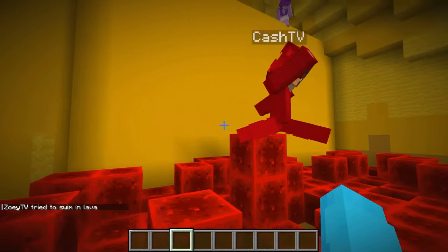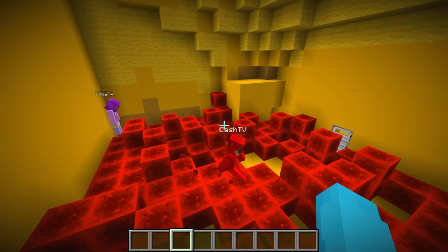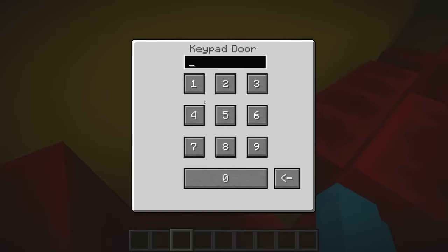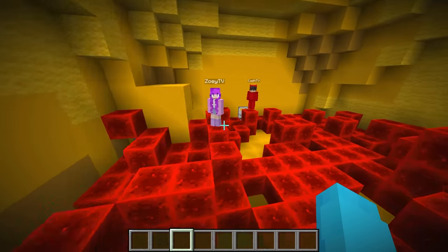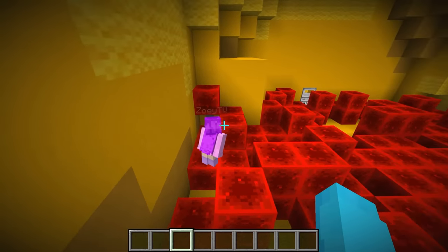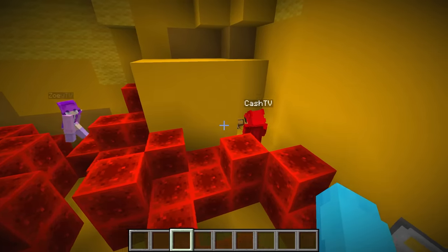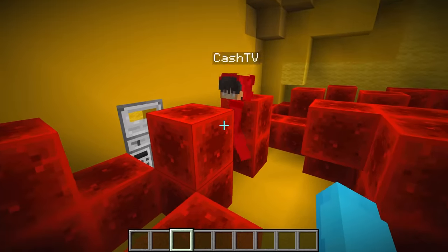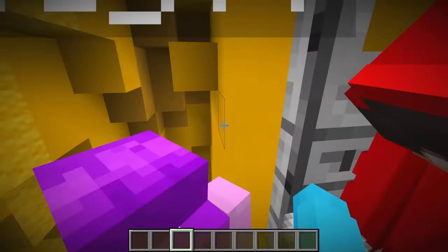This room is so awesome - it has so much redstone. But how are you going to get through? Look, I found a door. But what's the code, Cash? Well, knowing you, you probably made it 1234. Nope, that's not the code. You're going to need to find the code in this room somewhere. Keep searching. What does this do? Wait, that just opened something, Zoe. Press it again. You guys are using teamwork! Zoe, it just opened this chest, and this paper says the code is zero, zero, zero, zero. Let's try it - zero, zero, zero, zero. It works! Good job, guys.